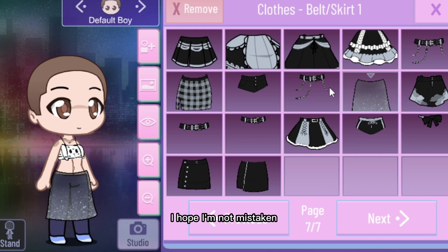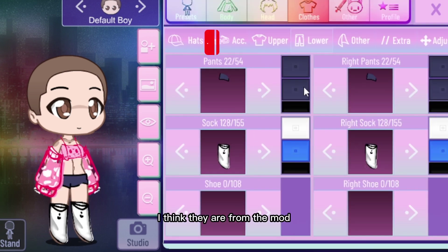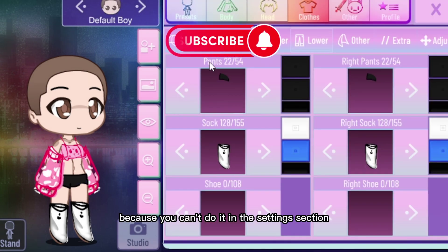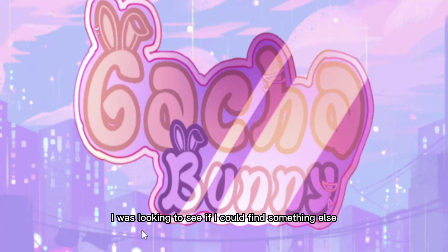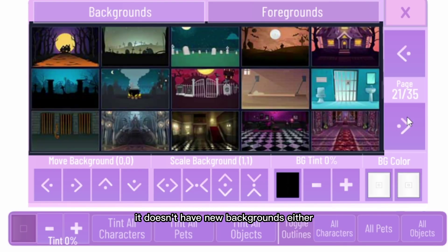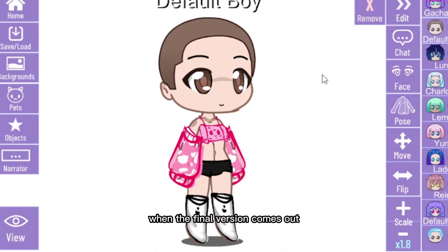Another thing is a new skirt — I hope I'm not mistaken, if it's not from this mod please let me know. These socks I think they are from the mod and they look nice, but they need to be adjusted because you can't do it in the settings section. I was looking to see if I could find something else and for the moment I think this is all. It doesn't have new backgrounds either, but I think they will be included when the final version comes out.